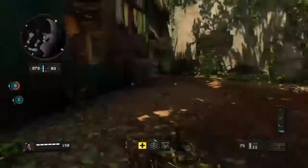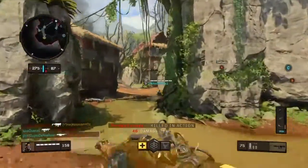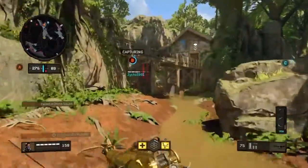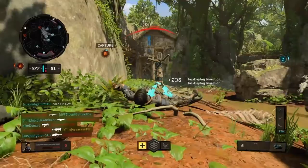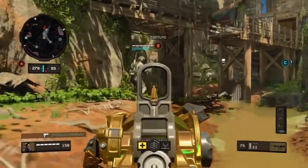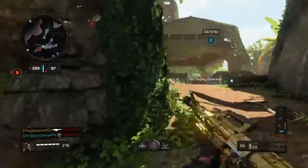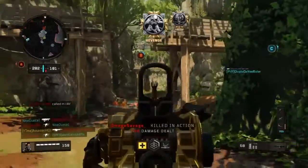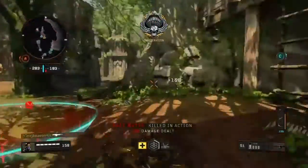Losing B. Lost Bravo. Close, make it official. Taking B. Hostile drone squadron inbound, TAC deploy beacon on. Utilizing TAC deploy beacon. Securing B. Enemy UAV above, ruin down, TAC deploy beacon offline. Bravo lockdown.